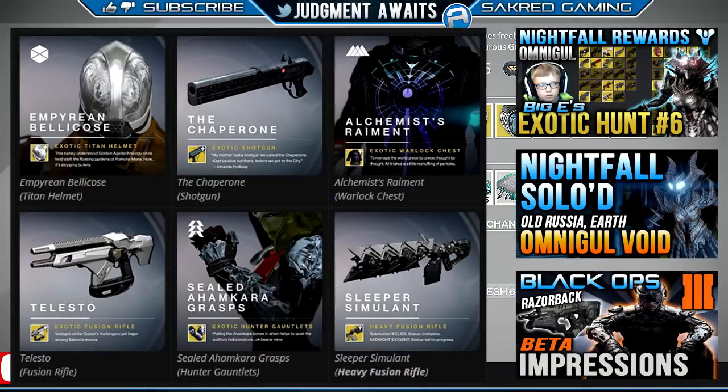Then we've got the Chaperone. This is a shotgun that fires a single slug. It also grants you an agility boost — sounds like the Lightweight perk, that plus-two agility. But here's the really cool thing: precision kills grant a brief increase to handling, range, rate of fire, and stability. That sounds crazy, especially for PvP. This could be a go-to gun in PvP.